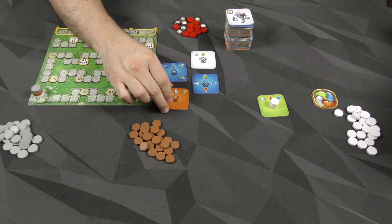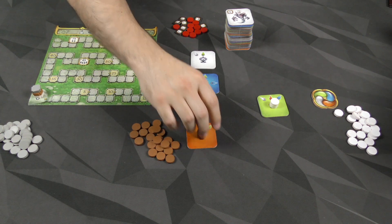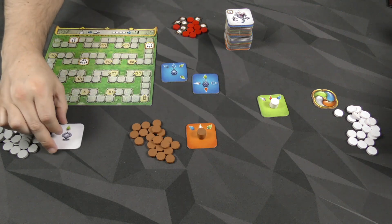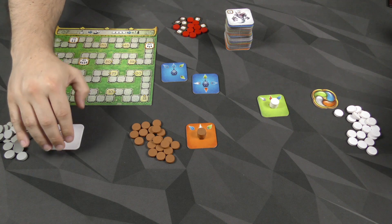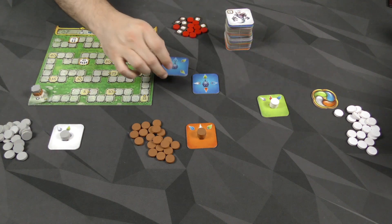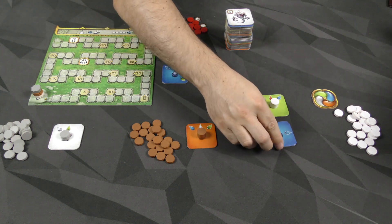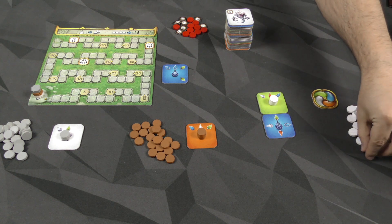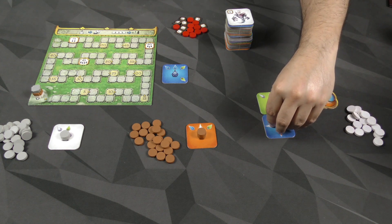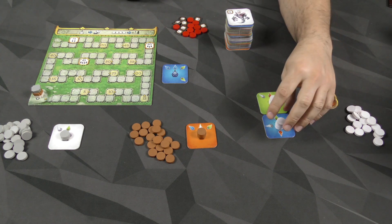The next player will select one, maybe take this one and put three tokens on it. The following player might select one with only two arrows, so they'll put two tokens on it. Then another player might take a tile, put it adjacent to an existing one, and this one has four arrows so four tokens go on there. And then every time you do this, you check if you satisfy any of the conditions.